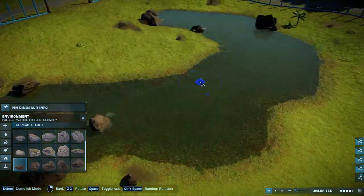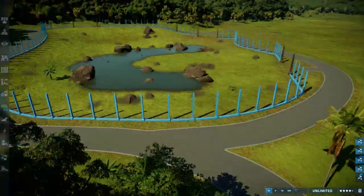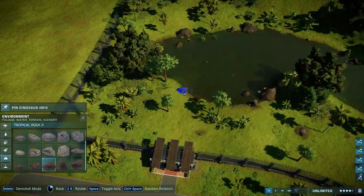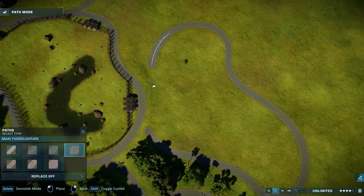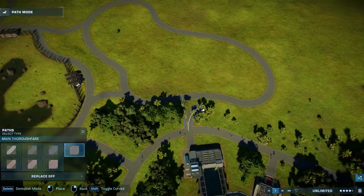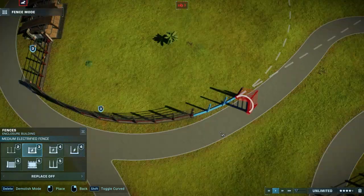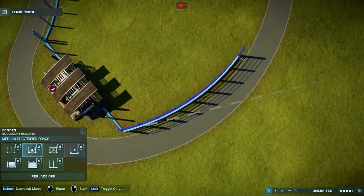One thing I noticed when building these habitats: it's a lot easier to start with placing down the viewing galleries and after that connect everything with fences. After creating the fences of the first habitat for the raptors, I laid out the fences for another small to medium-sized habitat for the Dilophosaurus. I actually remember in Jurassic World Evolution 1, we were able to combine certain carnivores with each other. If you guys have any suggestions for what other dinosaurs we should be combining with the animals we're placing right now, definitely let me know in the comments down below.